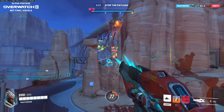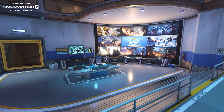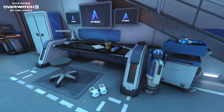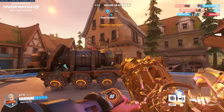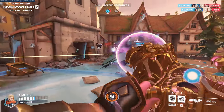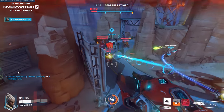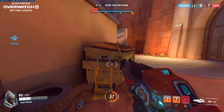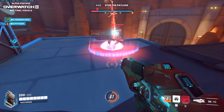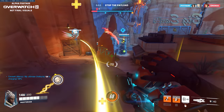One final thing worth briefly touching on: Watchpoint Gibraltar received an update in its first spawn room, which now features the updated Command Center as seen during the initial Overwatch 2 reveal at Blizzcon 2019, as well as a little workstation that evidently belongs to Mei based on the various details and items scattered across it. Aside from Gibraltar, there didn't appear to be any notable changes to the other older Overwatch 1 maps playable in the alpha, aside from changes to time of day and the addition of a few miscellaneous vehicles and terrain to help add a bit more cover now that there's only going to be one tank per team instead of two.